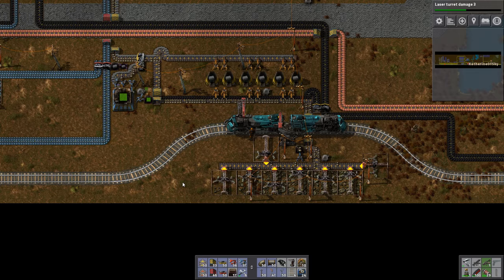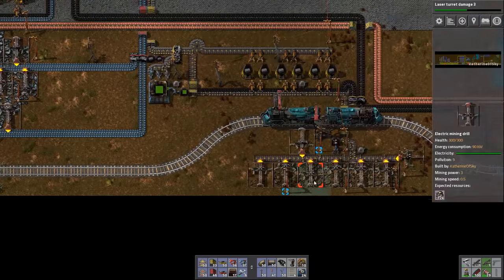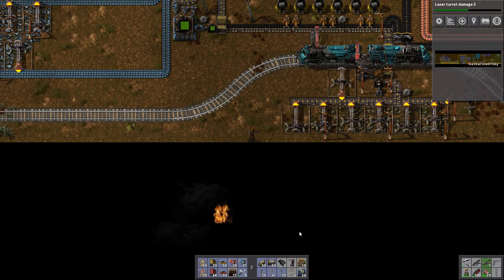Greetings and welcome to Factorio. I am Catherine of Skye and I have just made an amazing scientific discovery. There really is dark matter in space and it burns with fire. It's very exciting.